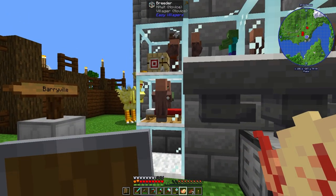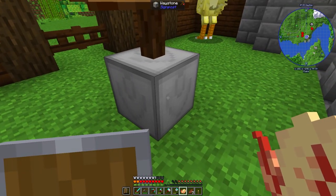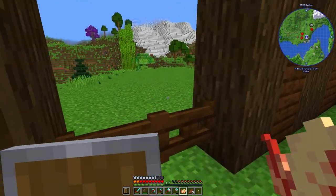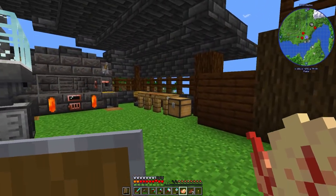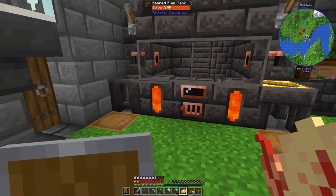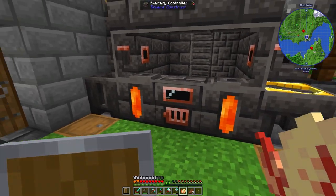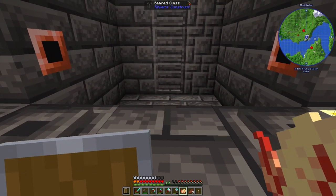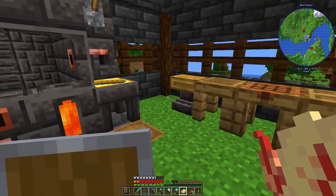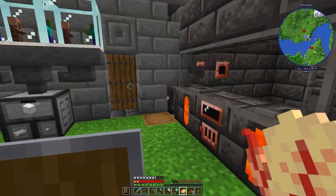I also made a waystone here that goes over to Nubs's base, Berryville — made with smooth stone and an Eye of Ender from one of those eye bat mobs. The main thing I was originally recording is this full Tinkers smelter station right here. I'm going to take you through how I made it, explain how it all works, and also show you how I made the Tinker's Anvil.